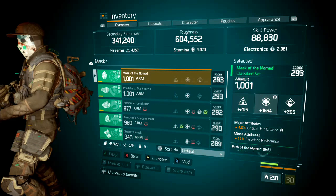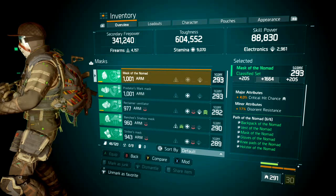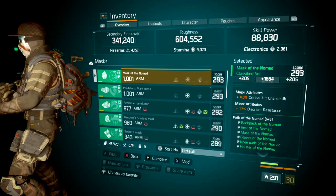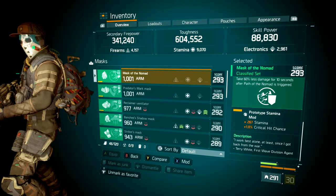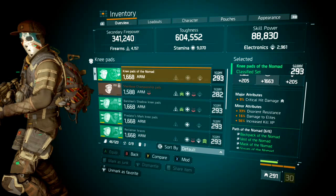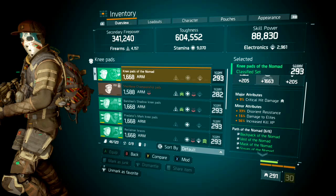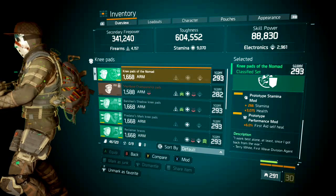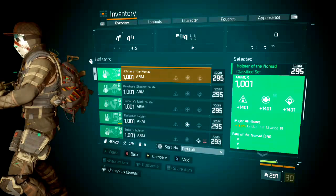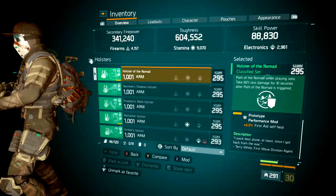Down to the gloves: SMG damage, crit hit chance, and crit hit damage, sitting at 1401 on firearms. The mask is rolled stamina with crit hit chance and disorient resistance — I'd change the minor attribute to damage to elites when playing solo, especially for clearing landmarks and PvP. The mod on the mask is a maxed-out stamina mod with crit chance. Knee pads rolled stamina with crit hit chance; minor attributes are disorient resistance, damage to elites, and kill XP — I'd swap kill XP for something else. Mods: 266 stamina, 3075 health, and a maxed-out first aid self-heal mod. Finally, the holster is fully optimized at 1401 across the board, major attribute crit hit chance, with a maxed-out first aid self-heal mod.